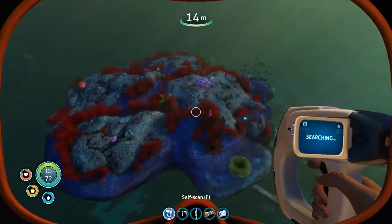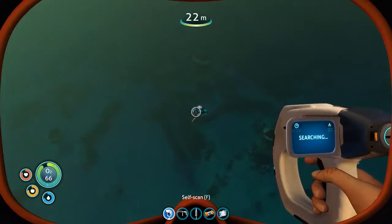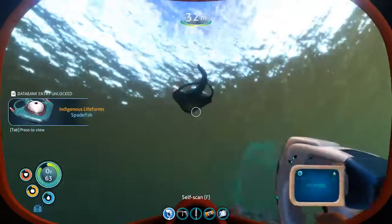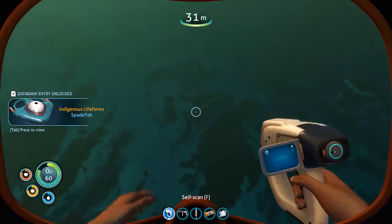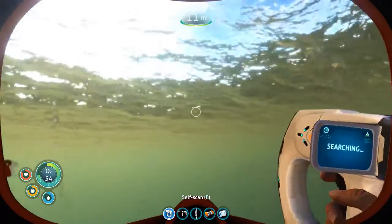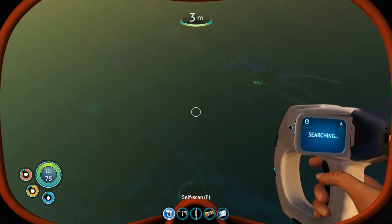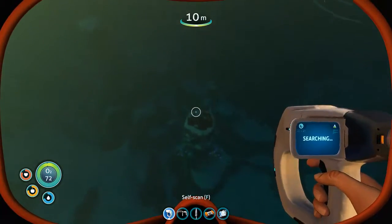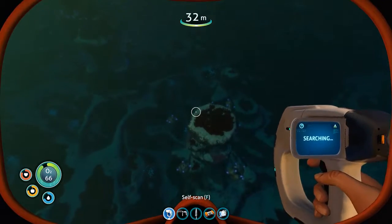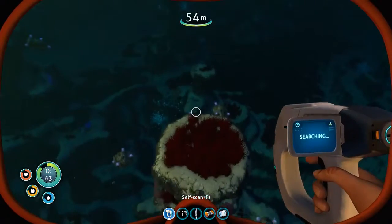You can also mine off their back if they happen to have any rock, which this one doesn't. It really sounds like your character is the one that named all the things here. I mean, it makes sense — who else would? And given that they have names before you even start scanning them, I think it's safe to assume. I think I found the blood grass biome.